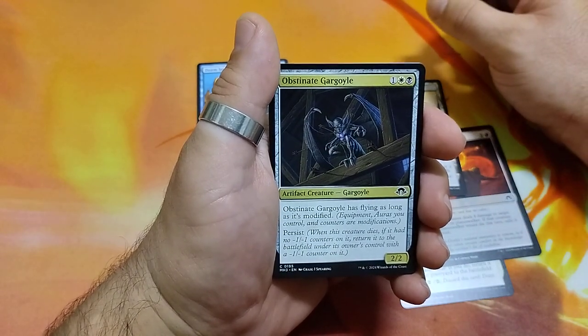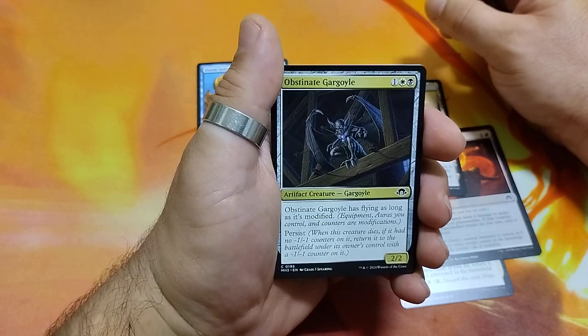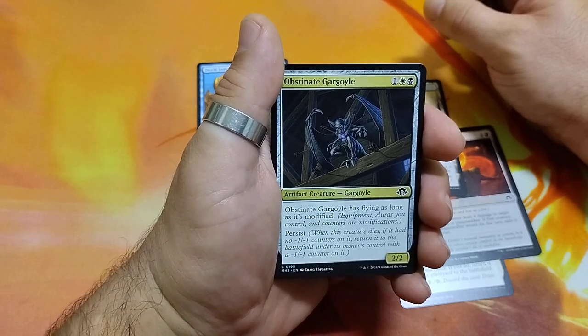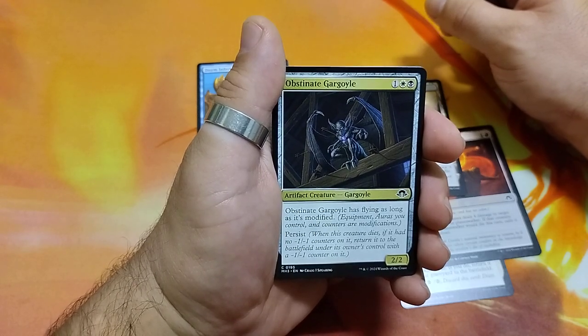Obstinate Gargoyle, 3 drops. It has flying as long as it is modified. It has resist. When this creature dies, it has a -1/-1 counter on it. Return it to the battlefield under its owner's control with a -1/-1 counter on it. And it is a 2/2.